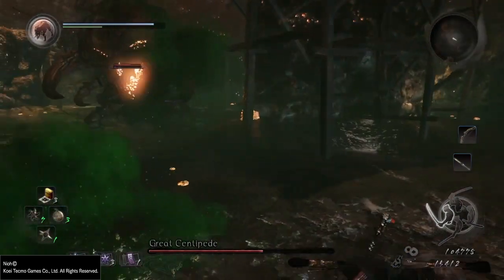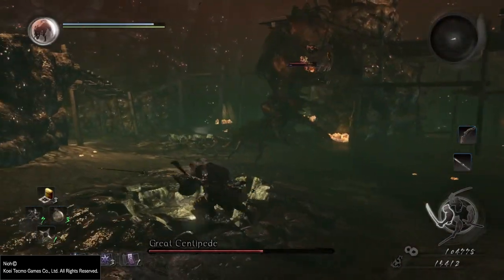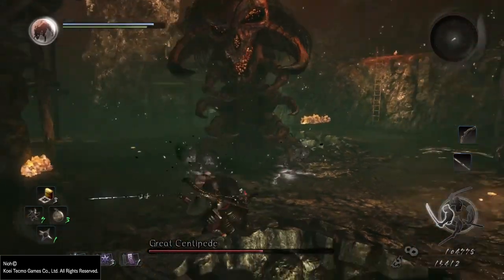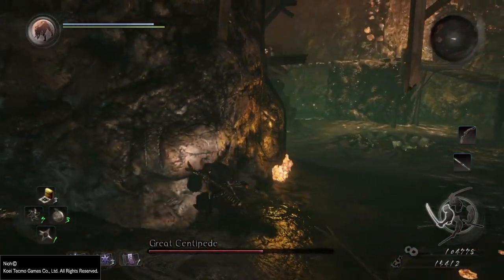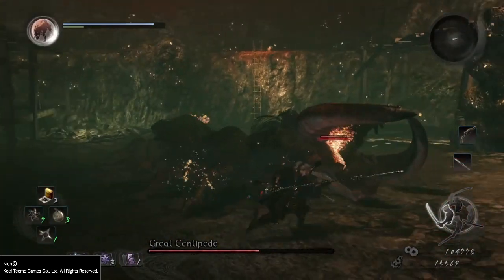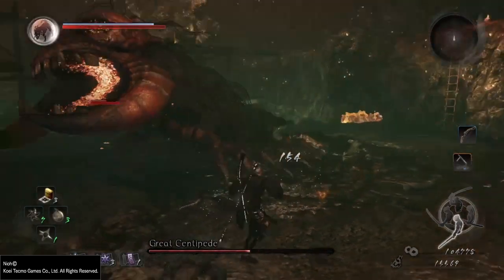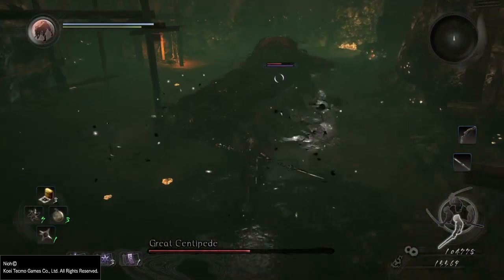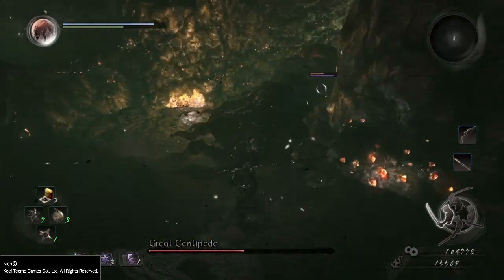After you do a certain amount of damage to him, you can actually stun him, which is kind of where the boss respawns — incredibly annoying as you'll see. Once you stun him, just do as much damage as you can to his mouth, which I believe is the weakest part of his body, but it's not that easy to actually target and hit it. Once he starts to crawl away, get as much damage as you can in this phase because it's really the only opening he has.